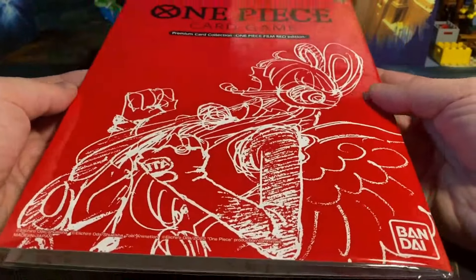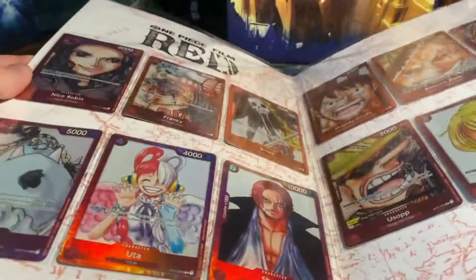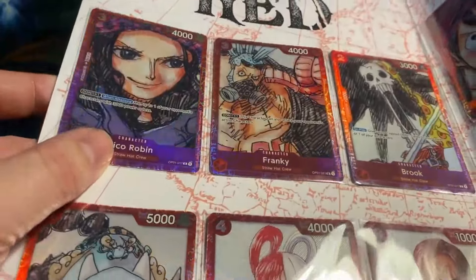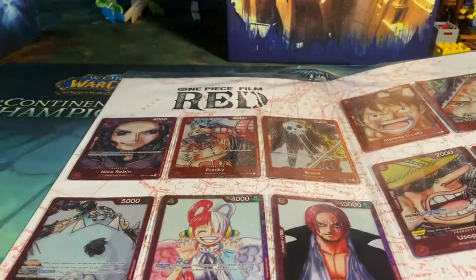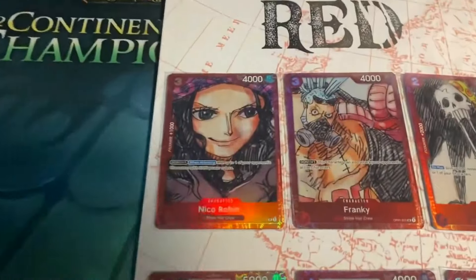So I bought it, I got it, let's take a look at what's inside. It's the same as we have done before — it is just a binder with one of each. So we will go over these cards. It's kind of unorthodox, but let's take a look here.